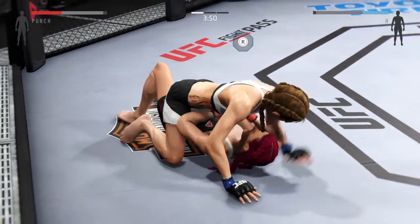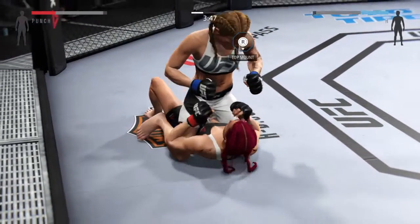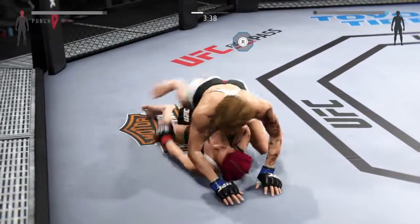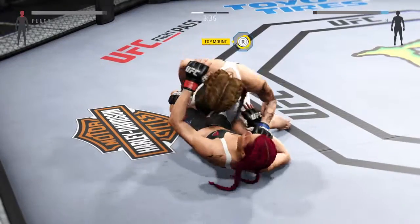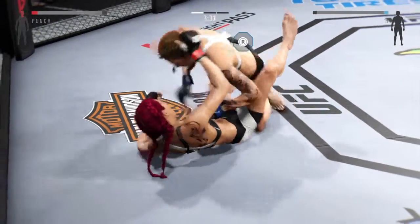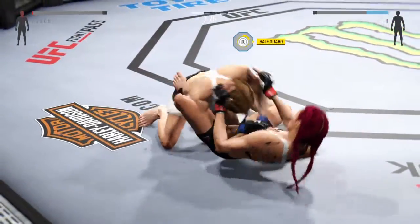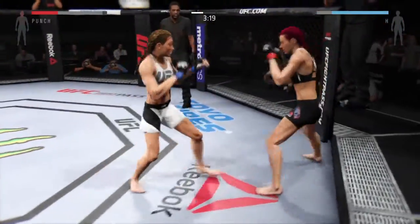Back to the mount again. Excellent posture. Nice right hand. Vicious ground and pound. Assassin's got it back in half guard now. Come on, let those hands go. Big knee.